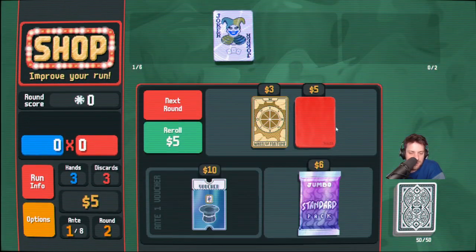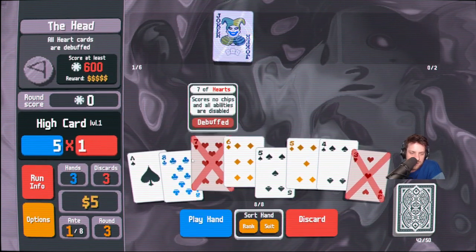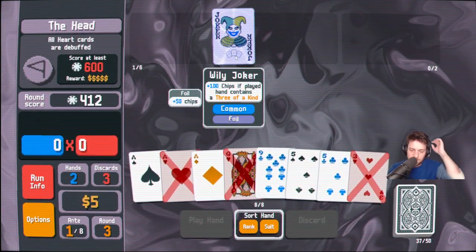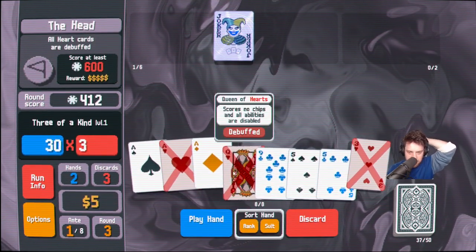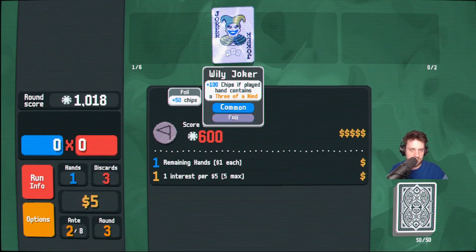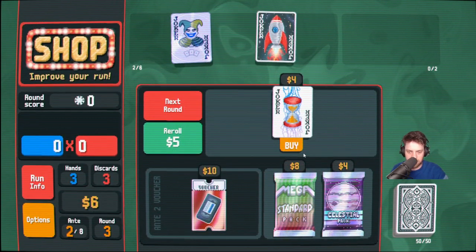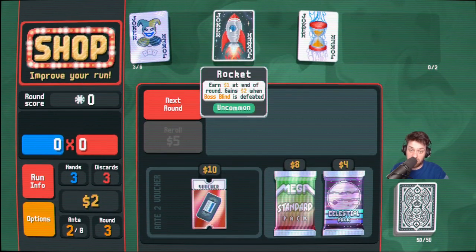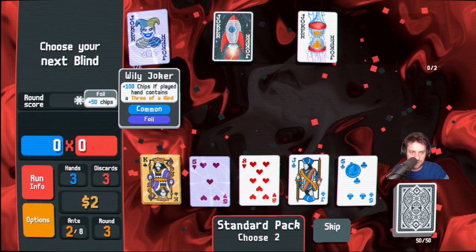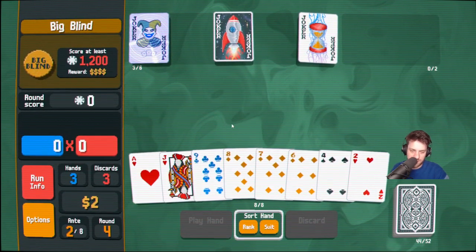That was weird, that was like all pairs. Four, five, six, seven, eight — the best straight I've ever seen. That was good enough. The base chips on this are actually pretty good — I routinely overlook that when it comes to jokers, like just having a modifier naturally on you that applies to everything is real good. Oh okay this is so greedy but I have to do it. Alright we have money — can we live? Don't know. Oh this seems kind of good — doing it. I need things — I need the same card, actually, so I will just take two of the same card.